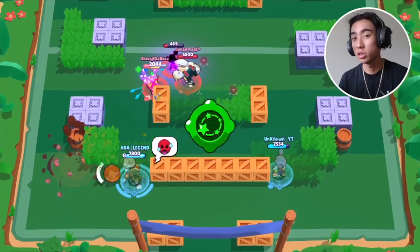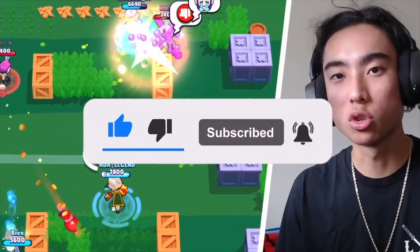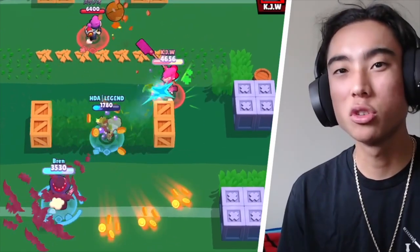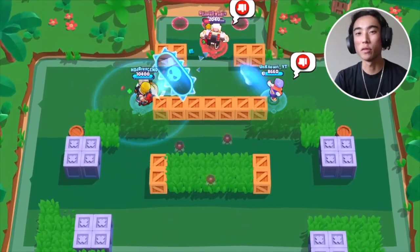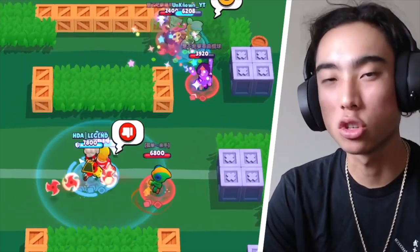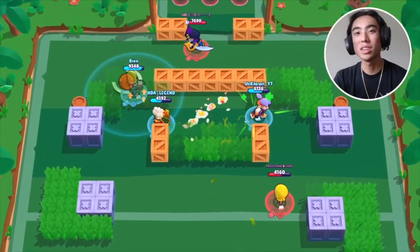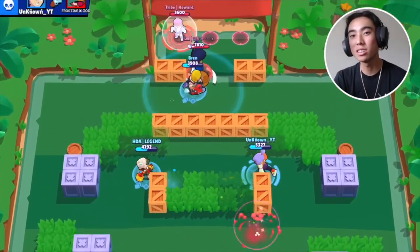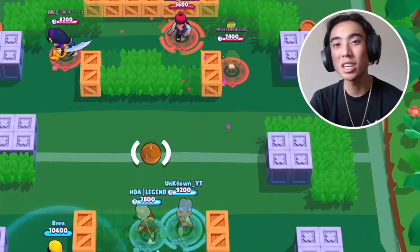Now let's quickly talk about the best build you guys need to be using for Fang. Obviously, throughout the video, I was talking about using roundhouse kicks, so you guys want to be using that gadget. This gadget overall is going to be better because being able to stun people after you use your super is going to help you confirm a lot more kills. Even when you're not using your super and you just need to stun people in general, this gadget is going to be better than Corn Food. For the star power, you guys need to be using Fresh Kicks. This star power is just the icing on the kick and what makes Fang so good — it really helps you chain your supers. Without it, right as you kill somebody using your super, you would not be able to get your super back immediately. They also recently buffed it in the latest balance changes, making it even easier to charge your super.